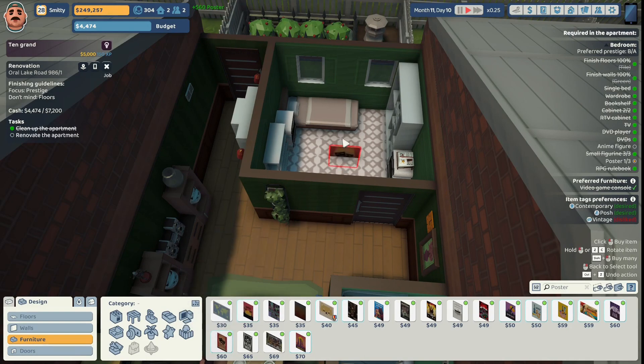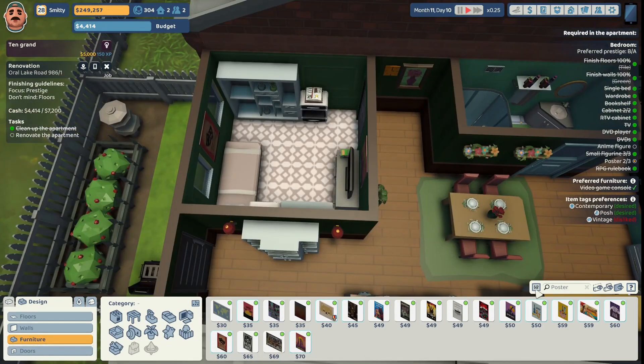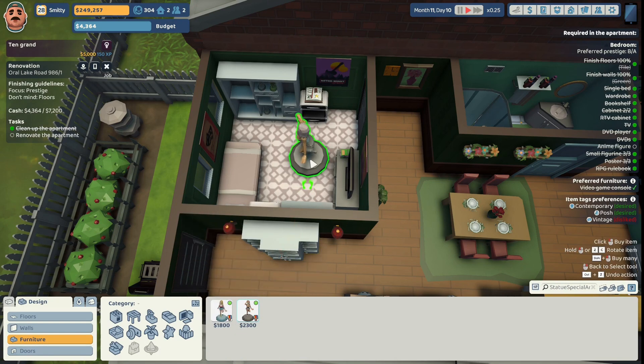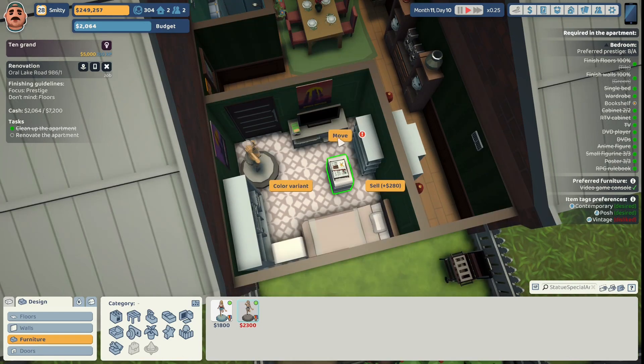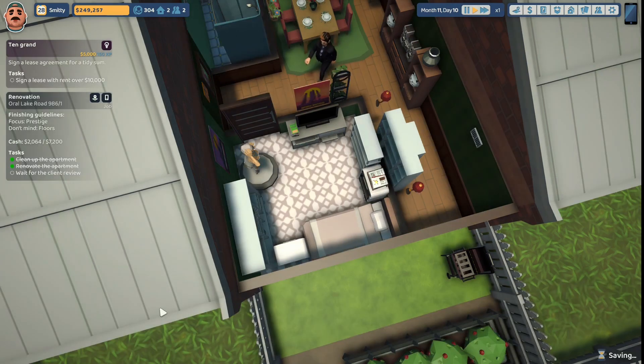They want an RPG rule book — we'll give them that on this cabinet. They want three posters — we're gonna give them this space battle poster, provided by the client, and put that over the television. We'll give them this Manhattan theater poster between the two windows, and this retro night poster, provided by the client, next to the door. They want an anime figurine — we'll give them this Wonder Ray anime figurine, she's rather large, and place her near the door. We're gonna move this cabinet under the window and move this cabinet next to the bed. The bedroom is an A out of an A!